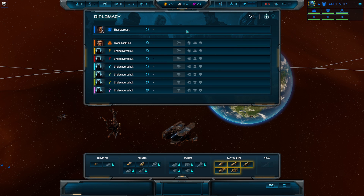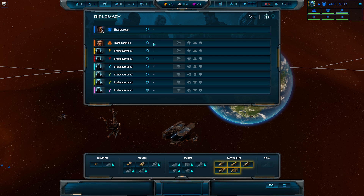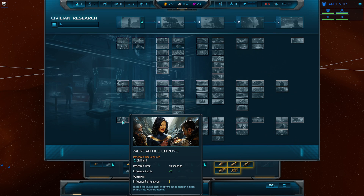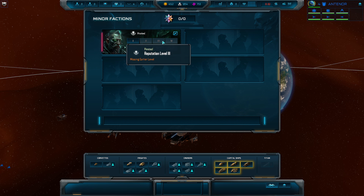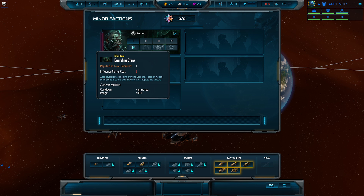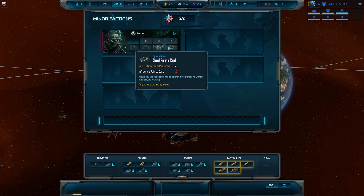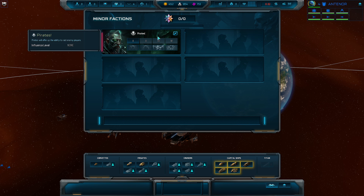From there we have diplomacy, which is relevant in free for all. And we have minor factions — these are important. In minor factions we have to use influence points, which you can gain through particular research like mercantile envoys and other ways. We're going to expend our influence points to upgrade our reputation with these minor factions. After we obtain certain levels of reputation, we can purchase different things — from ship items to abilities like sending pirates out to raid. Don't forget to build out influence points and use them.